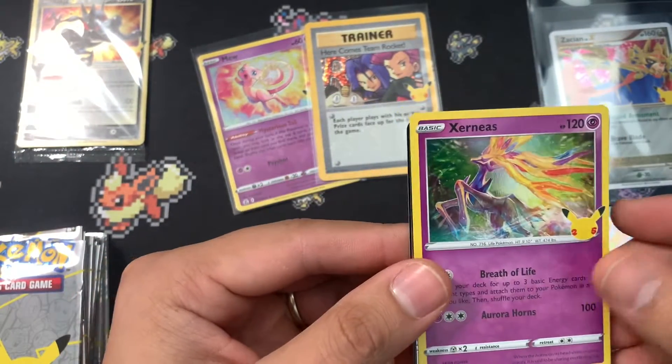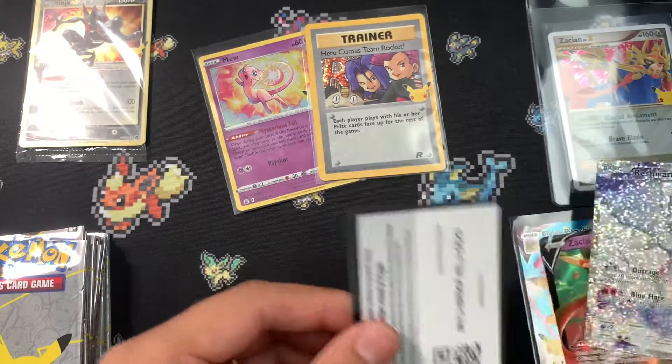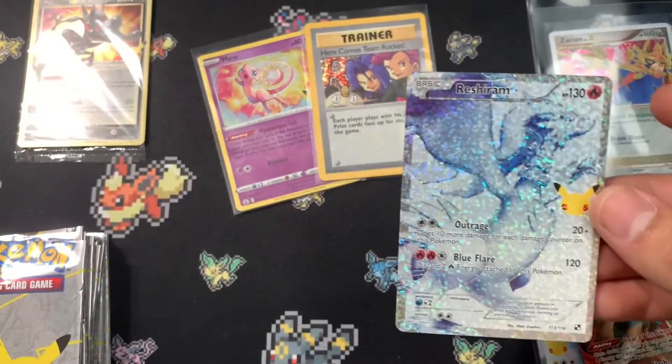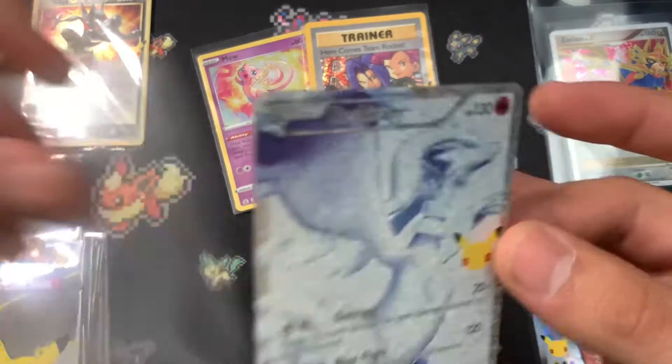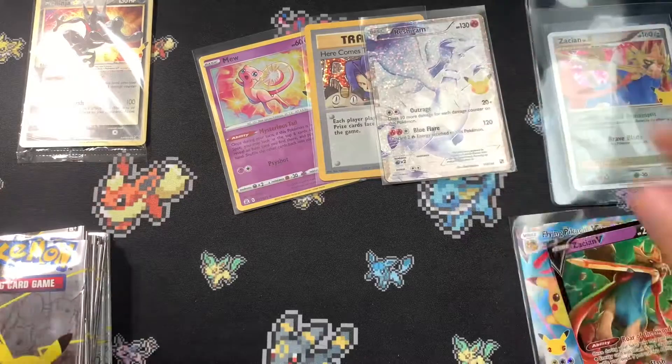Oh, what do we get? A Reshiram! Reshiram from the classic collections — that's really cool. I do love this card a lot, it looks really nice.